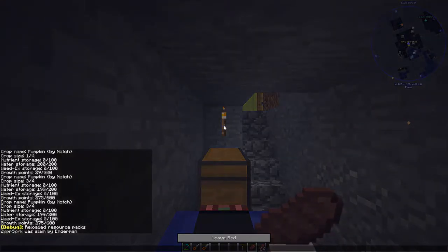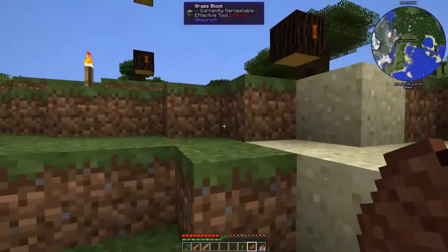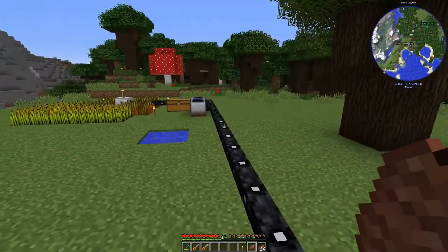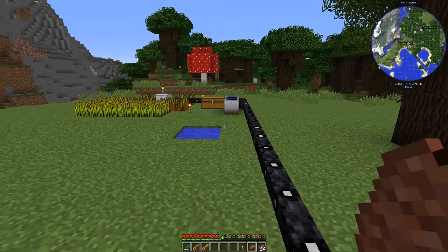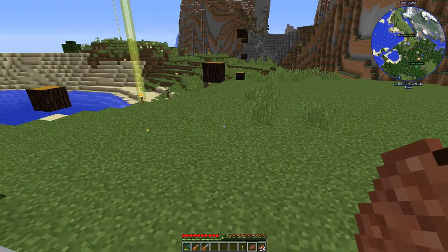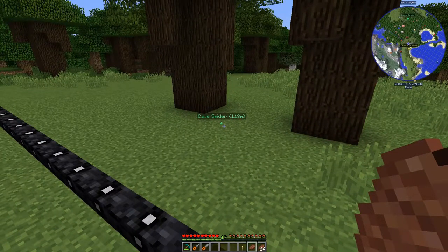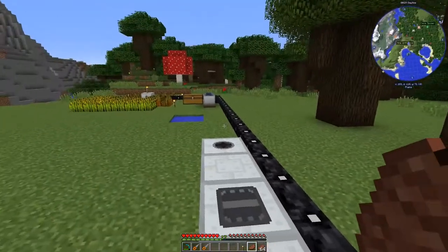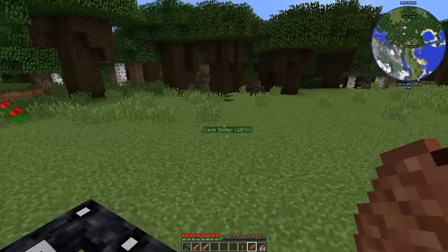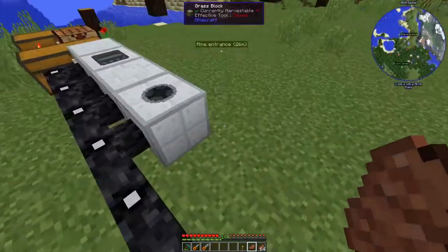I bred a couple cows and did a little bit of mining. You can see in the chat I was slain by an enderman - that wasn't my first death, I've died other times. I'm not saving waypoints for all my deaths this time. You can also see there's a cave spider spawner I found down in the mines, through some caves in an abandoned mineshaft. I marked it so we can go back and use it if we need to.